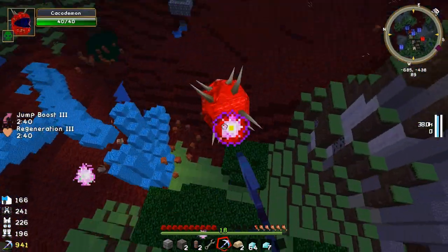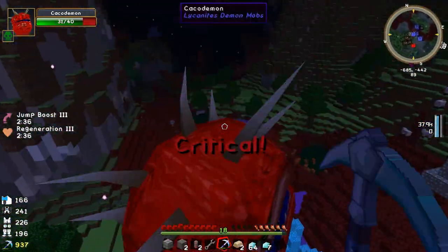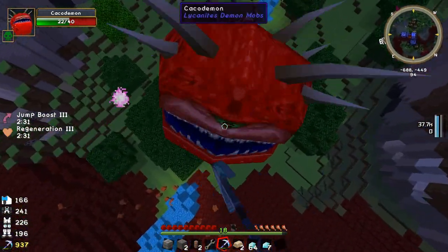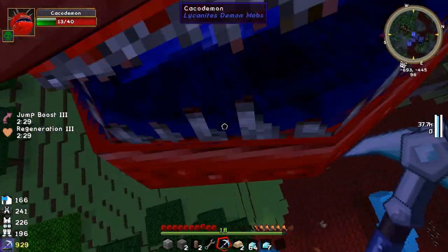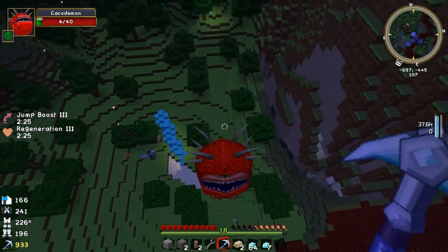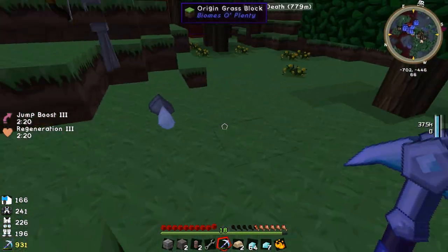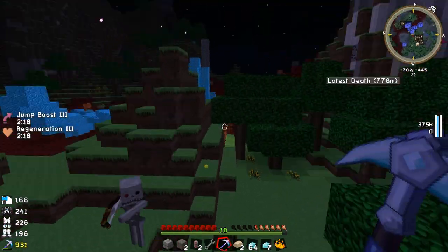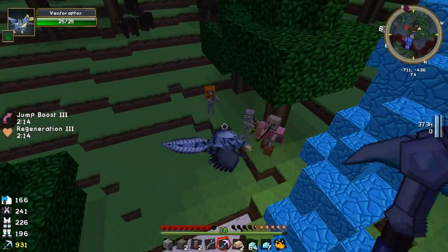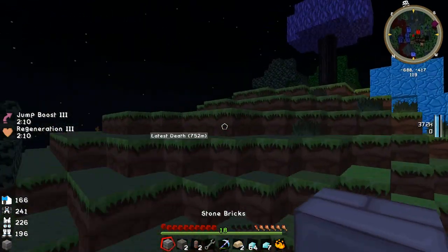I'm just going to go close to this thing. What the... who thinks I can kill it? The advantage of being able to fly is actually really nice. Hopefully it drops like 12 diamonds for all this trouble. Oh, what did it drop? It dropped a gas tier and some gunpowder — that's kind of cool, I'll take that. What the... what's next to this? Oh my god.